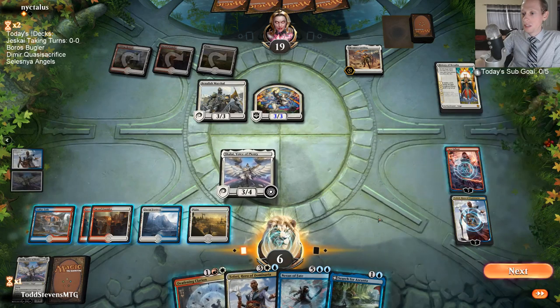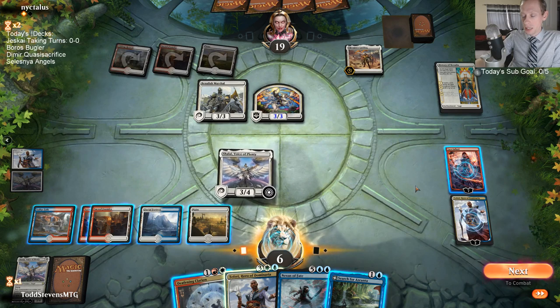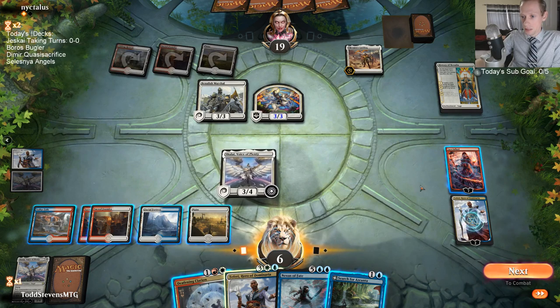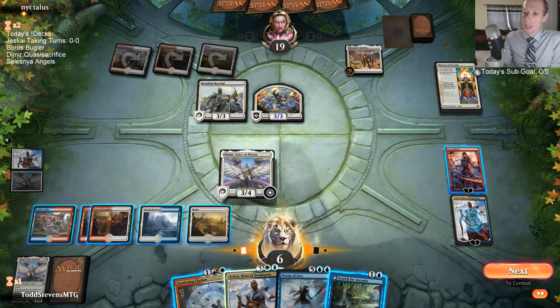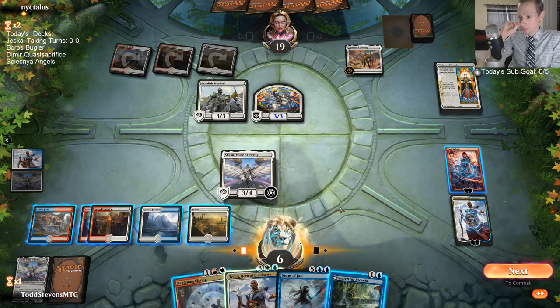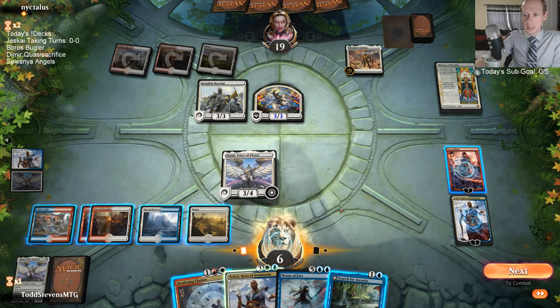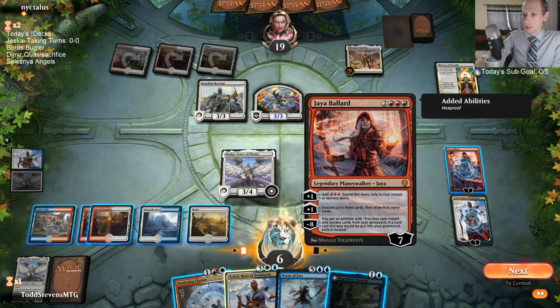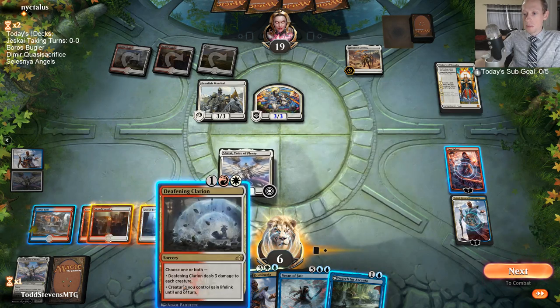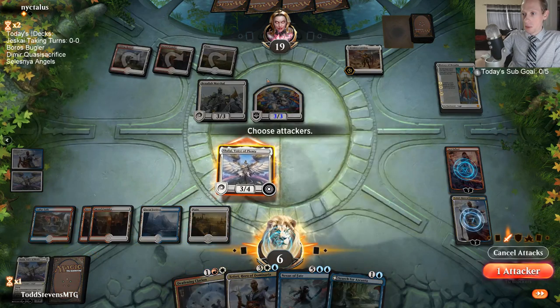We got Nexus of Fate! Here we go. Can I Clarion and Nexus of Fate? So that's 3, 4, 5, 6, 7. I'd have to kind of wait until the untap - it's not going to be able to work. I need to be able to spend the 1 extra mana until after untapping. So I think what we do is just attack and stop at end step.